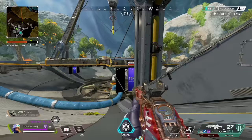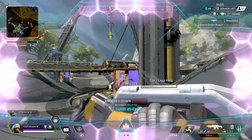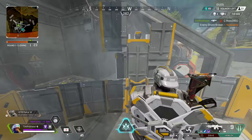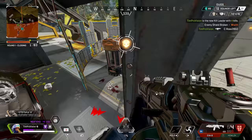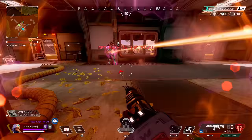The third scenario showcases the movement of Newcastle. I get a pick from range — normally there would be no way to get to this player without a zipline or movement ability — however I use Newcastle's ultimate all the way to the balcony of this area. I use an arc star grenade to flush out the Wraith and then quickly get her down with an EVA-8, clutching up this 2v1 all because of Newcastle's ultimate ability.